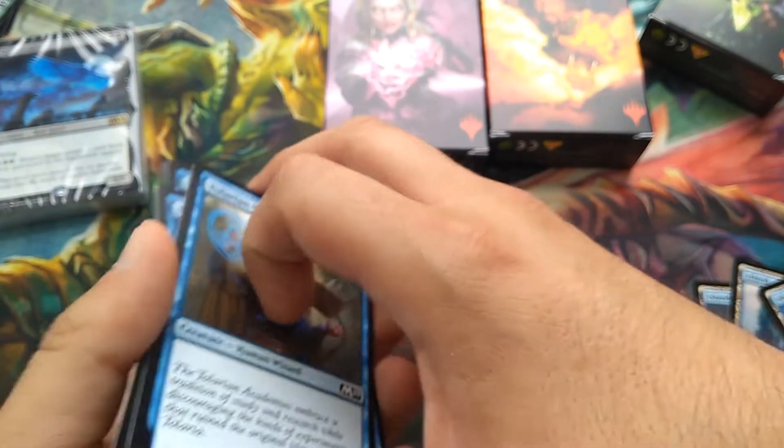Alright, that was blue — lots of card draw and control elements. Now let's look at black.